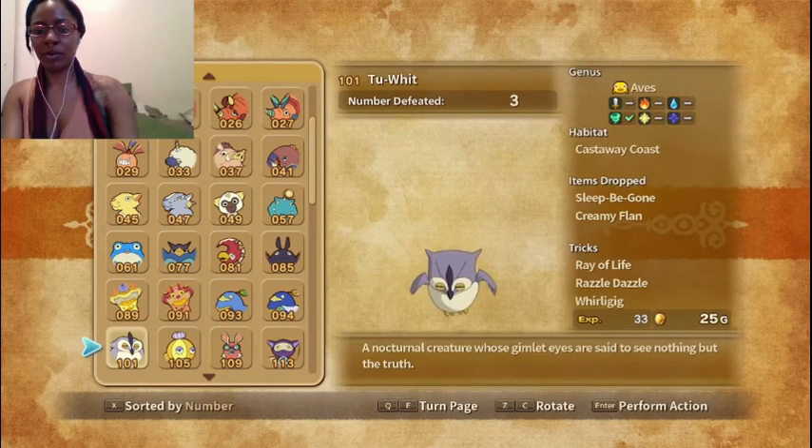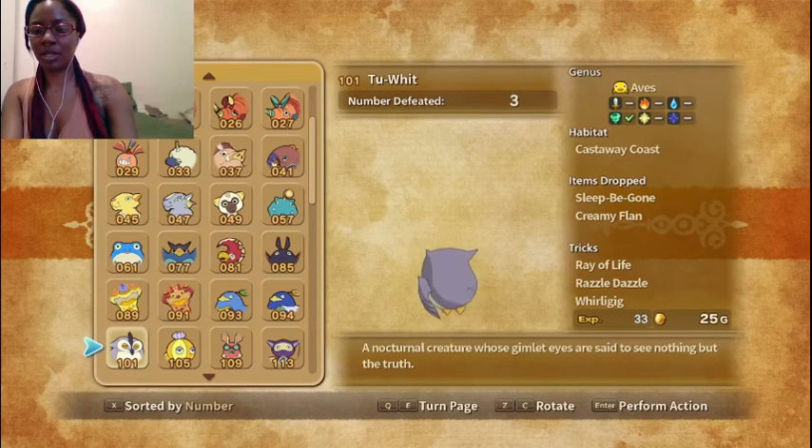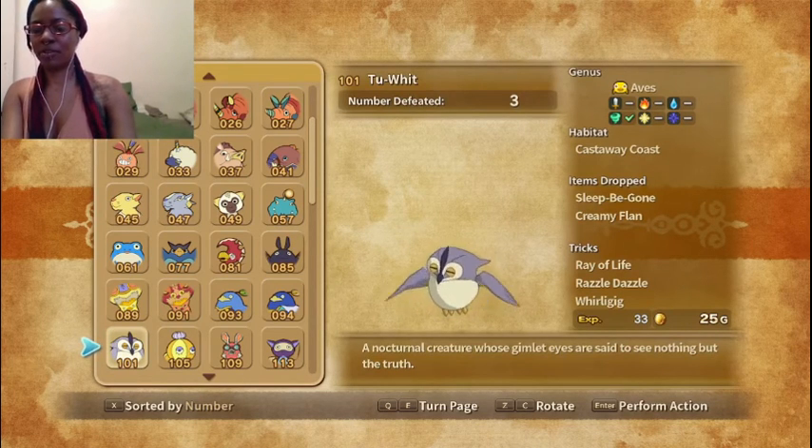Up next we have a very cute Two-wit. A nocturnal creature whose gimlet eyes are said to see nothing but the truth. I don't even remember really fighting any of these, but it says I defeated three. Very cute.